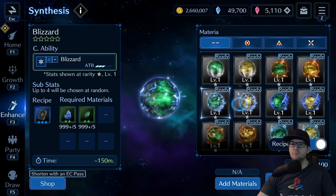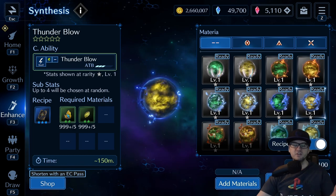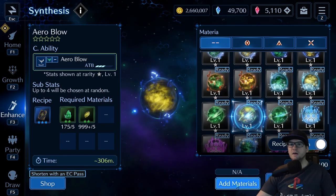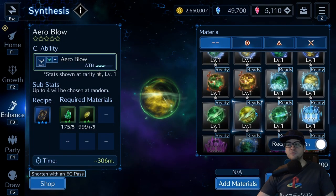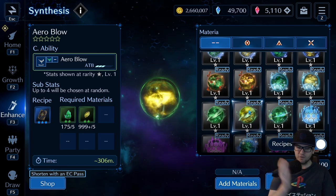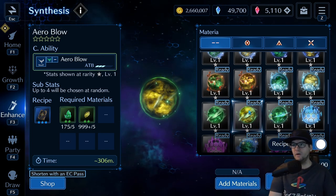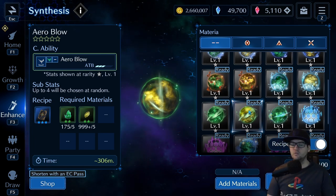On the left side you'll see the required materials. This one requires void ore and magic chip — three of each. Different materia have different requirements and you'll get these materials in different parts of the game. At points you'll probably need to farm some of them because you can run low. For example, I'm super low on arrow ore — a wind ore — because I spent about a month and a half trying to get a good arrow blow four-star with a physical attack percentage.